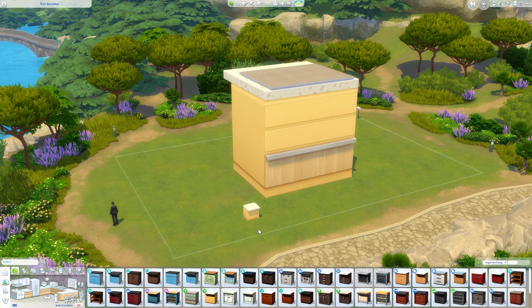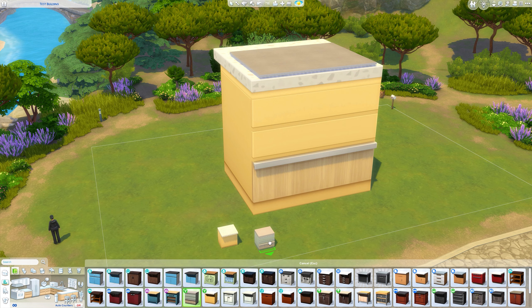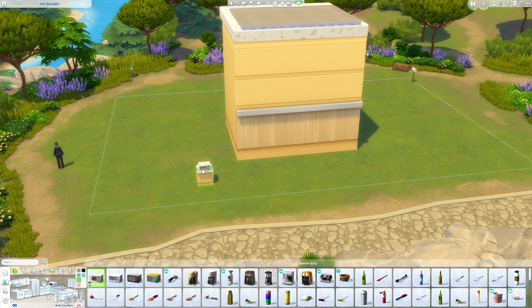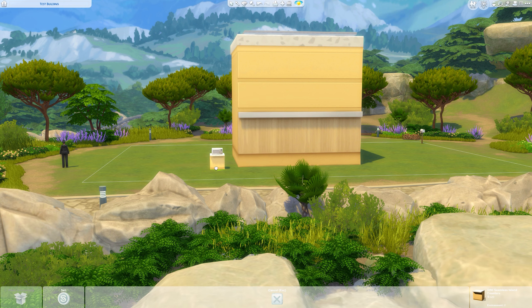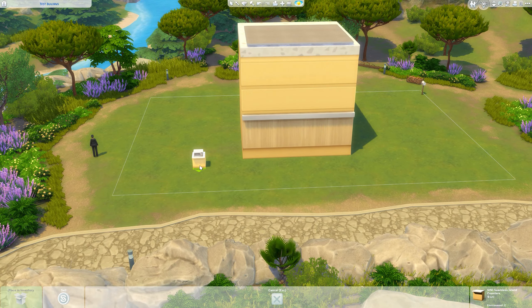We need another counter for the microwave to sit on — it really doesn't matter which counter it is, even a normal counter works since we're not going to see it. You can raise these up. I'm going to grab a microwave — I'll use this one because you can see inside it pretty well; it's the cheapest one. I'm going to size the microwave up ten times.